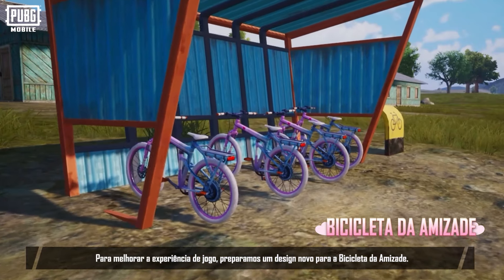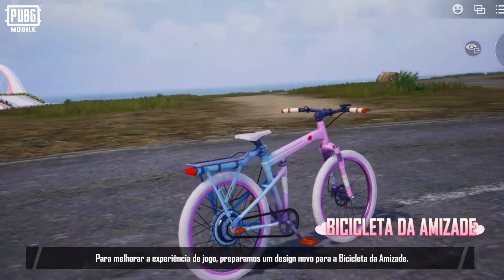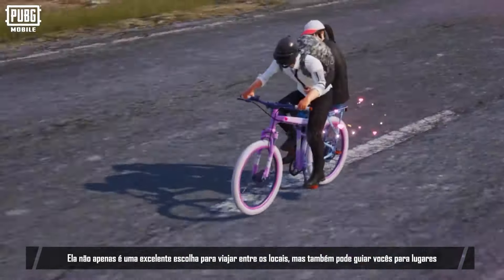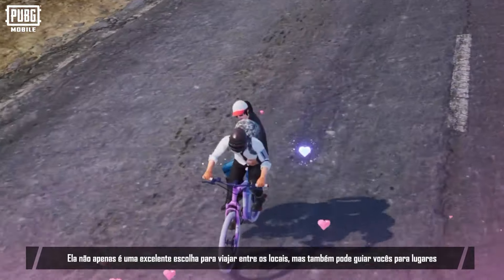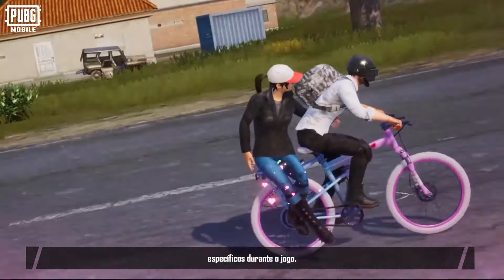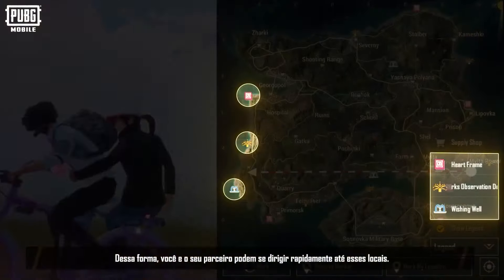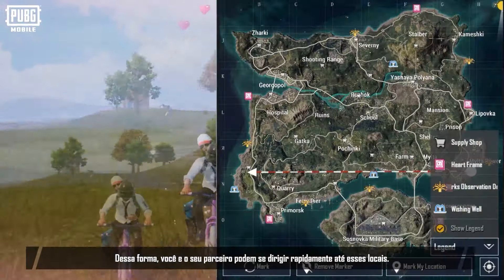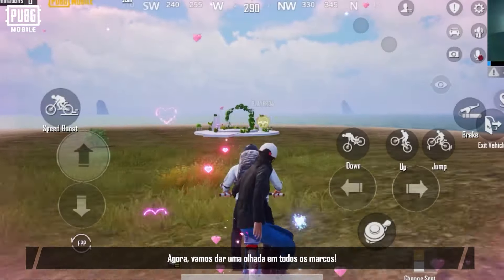To provide you with a better gaming experience, we've prepared a newly redesigned friendship bike. Not only is it an excellent choice for traveling between locations, but more importantly, it can guide you to the exact gameplay destinations. When you ride this bicycle, the locations of the landmarks will appear on the minimap, so you and your partner can quickly navigate to each location. Now let's check out all the landmarks.